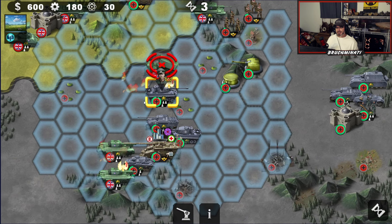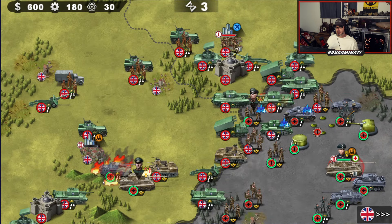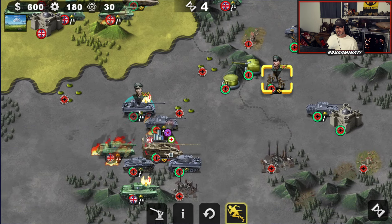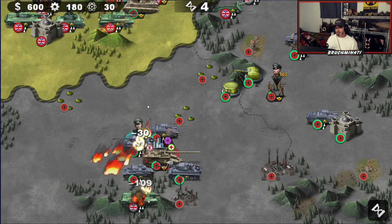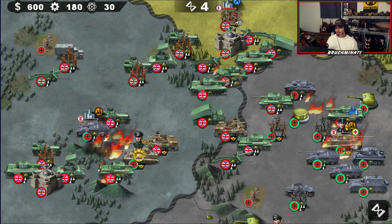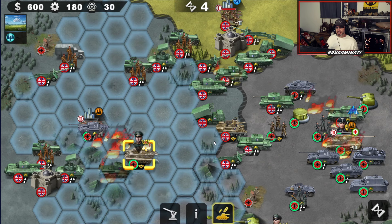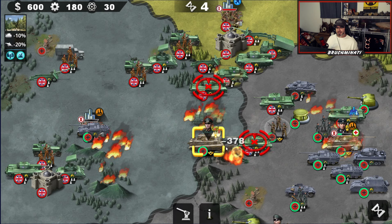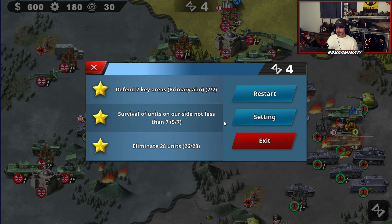I could go help him but I don't trust these guys to be able to hold that city. He made it — retreat, retreat! All right we got that. Avenge Rundstedt right here — see what they did to him. What they did to him was against the Geneva Convention for sure.